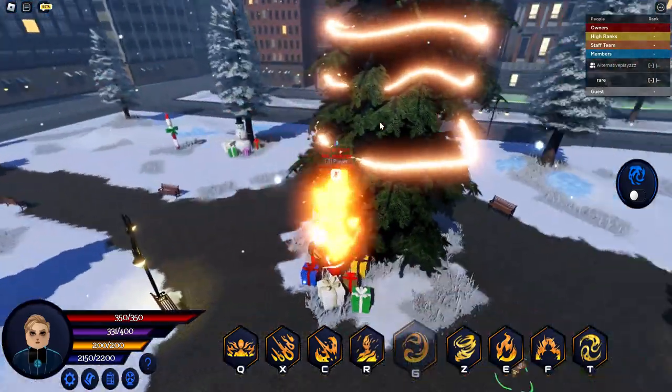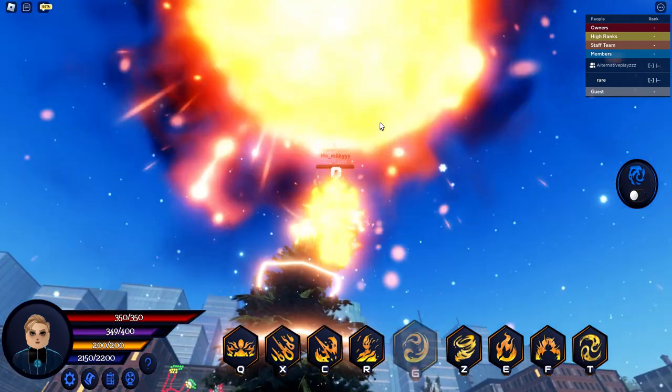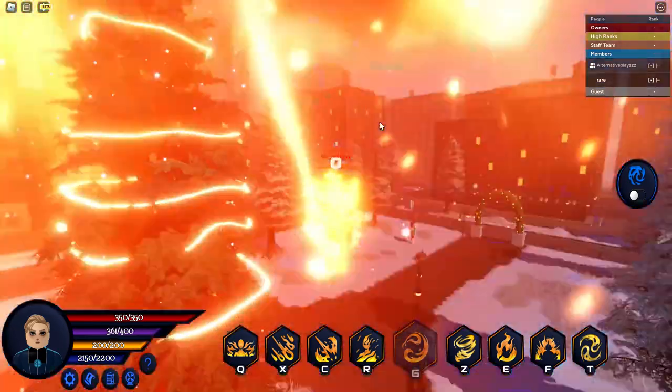Next is Flamecore. It lifts you up in the air, making a big fireball, and the longer you stay in the air, the bigger the fireball gets.